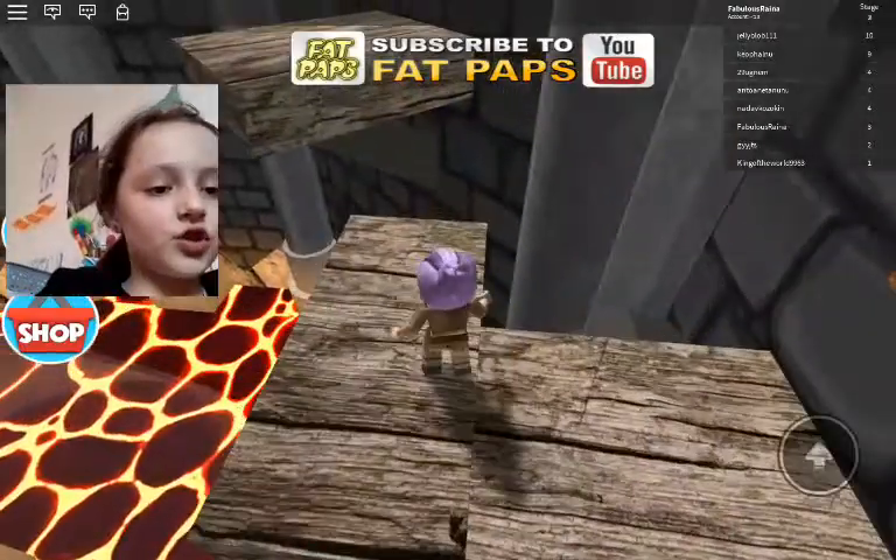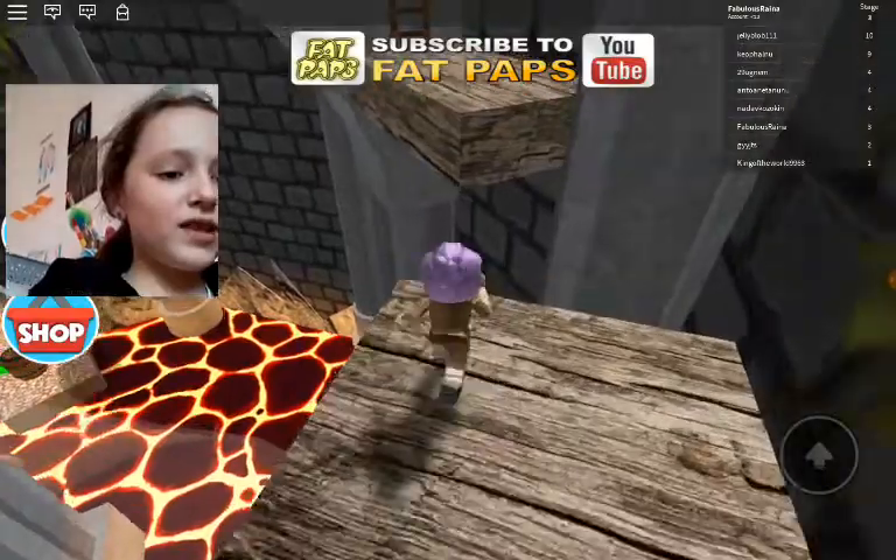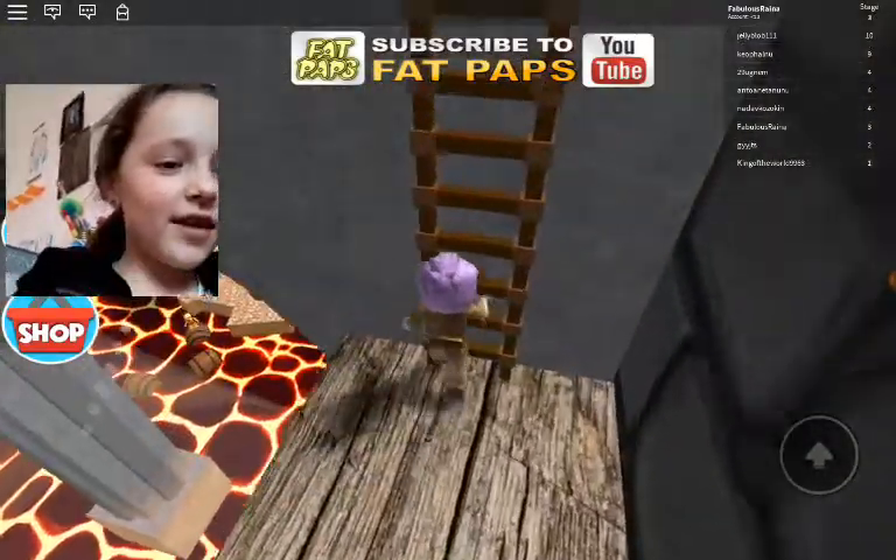When we fall into the lava we die, so we have to restart. I wish that when we die we could just start on the same block that we were on, but we just die. Please win - yay, I did the stage!